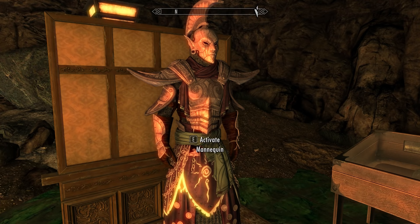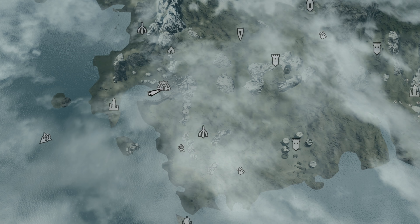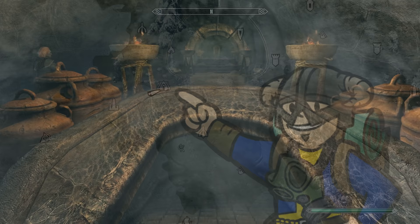Ghosts of the Tribunal is the chunky Morrowind-related quest, but it naturally requires you to go to the Solstheim region, which is part of the Dragonborn DLC — heading into the Temple of Raven Rock and finding a dossier in one of the rooms. After doing that, you'll be on a good few hours of a Morrowind adventure.